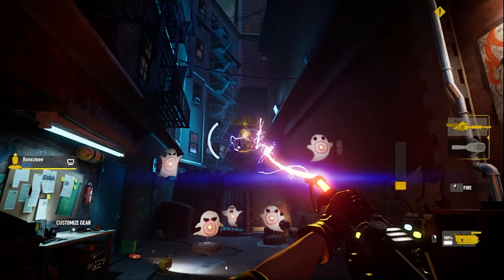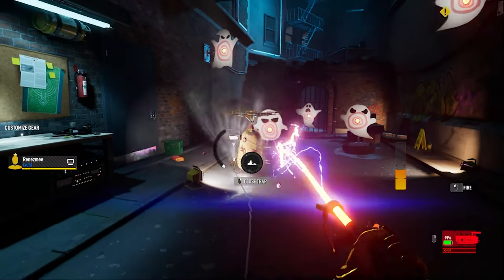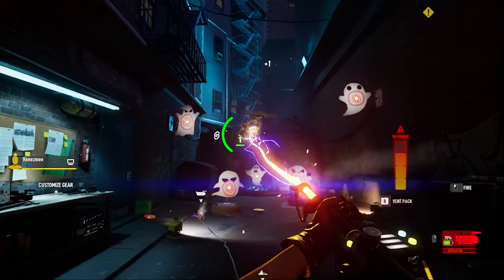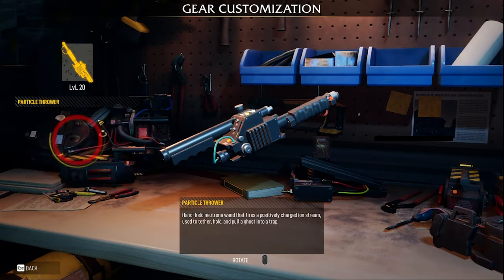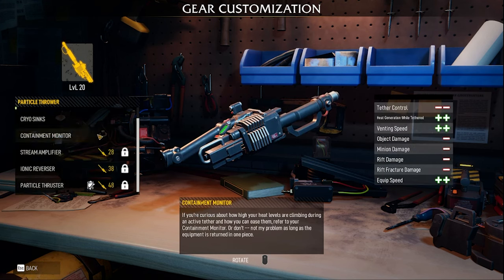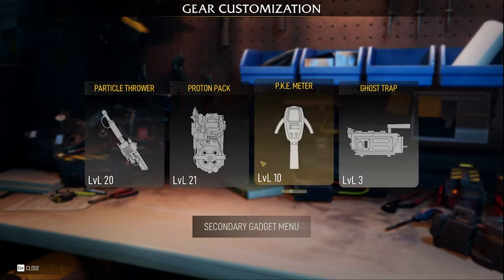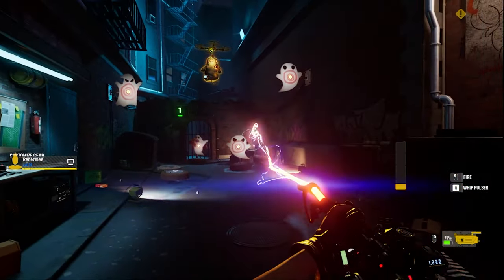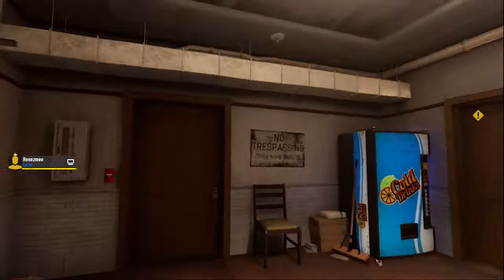In the hallway, you can practice tethering the ghost. You can also check out the gear and see if you have any upgrades available as you upgrade your levels. The more you get the ghost in your trap, the more trap upgrades you receive. They show the levels that they open up to, so you just kind of keep leveling to get all the cool things. And for now, I'll show you the cutscenes.